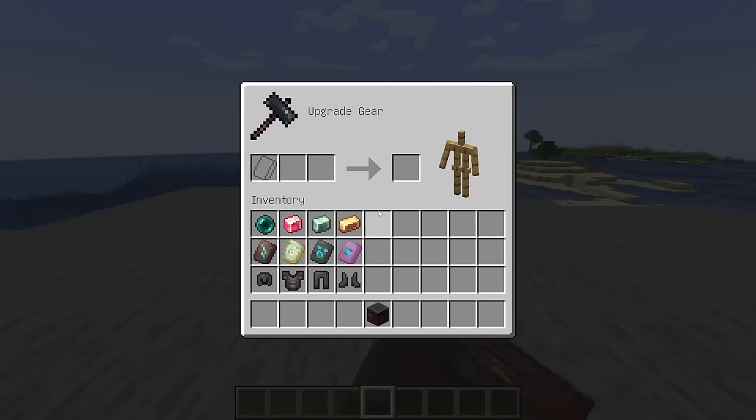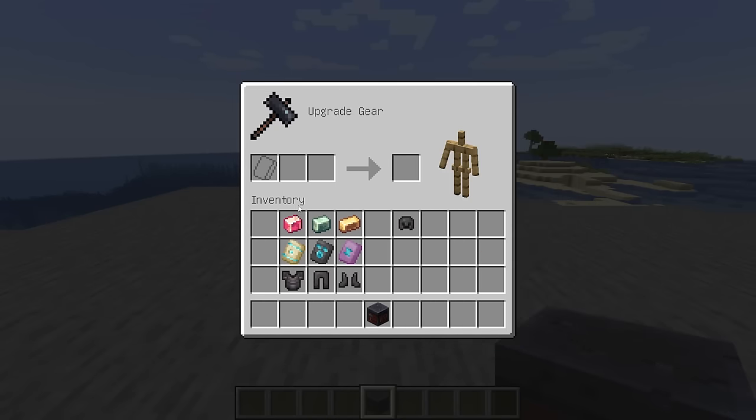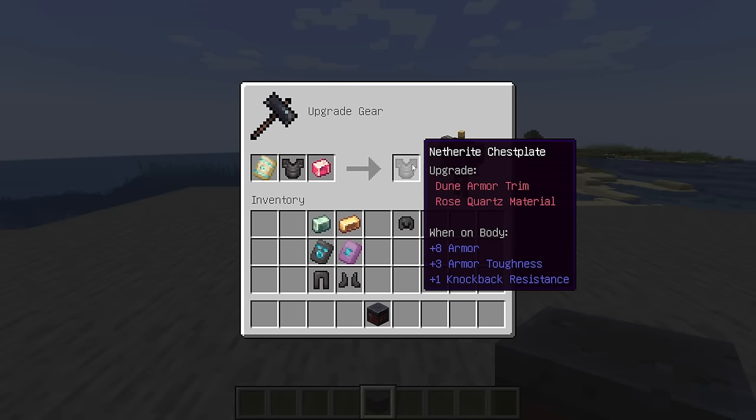Create Trimmed is a mod that allows Create materials to be used as armor trim materials. You can now trim armor by using brass, zinc, rose quartz, and ender pearls.